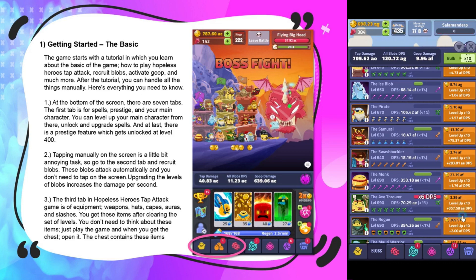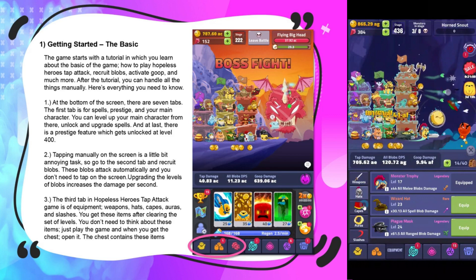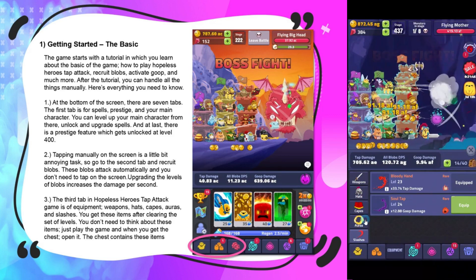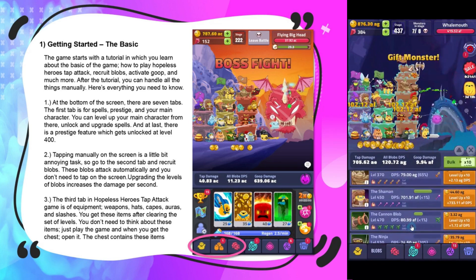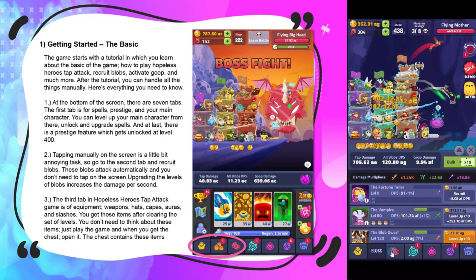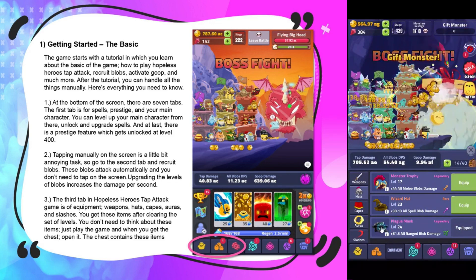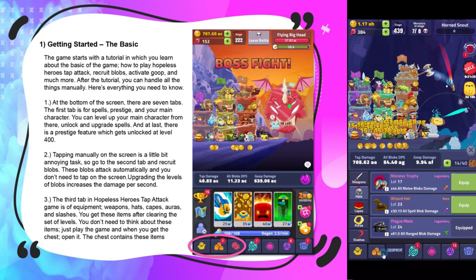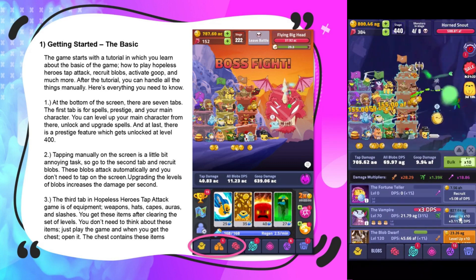The third tab is for equipment: weapons, hats, capes, auras, and slashes. You get these items after clearing sets of levels — you don't need to think about them, just play the game and when you get a chest open it. Make sure you equip the highest level one you have. A tip: for hats, always equip the hat that matches your strongest blob type — so if your strongest blob is a spell type, equip your spell hero hat.